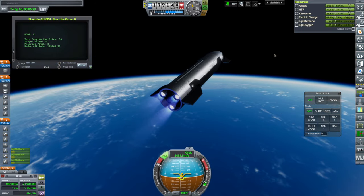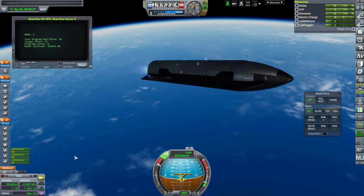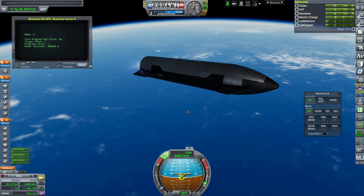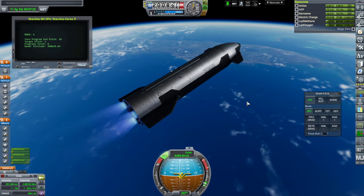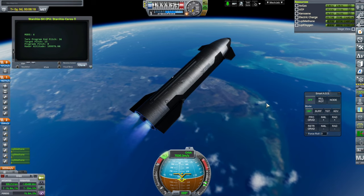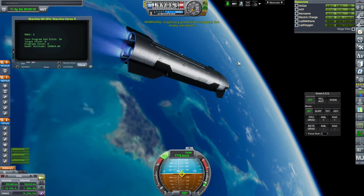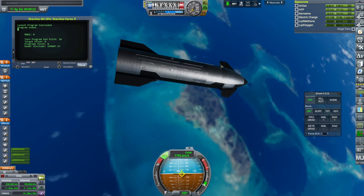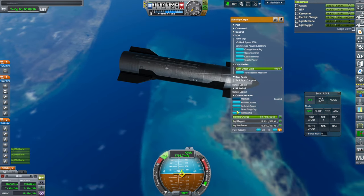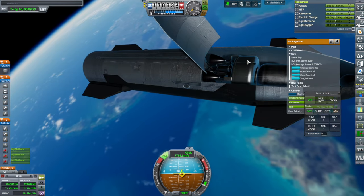We are now just on the vacuum engines; the sea-level ones have been turned off as we hang out near apoapsis. We have throttle-down. There's Florida. We have made orbit. Let's try to get the payload out and see what remaining delta-V we have. There are residuals, which are a whole other thing. There's Star Stage 1 with its kerosene/HTP — it's meant to be cheap and storable.